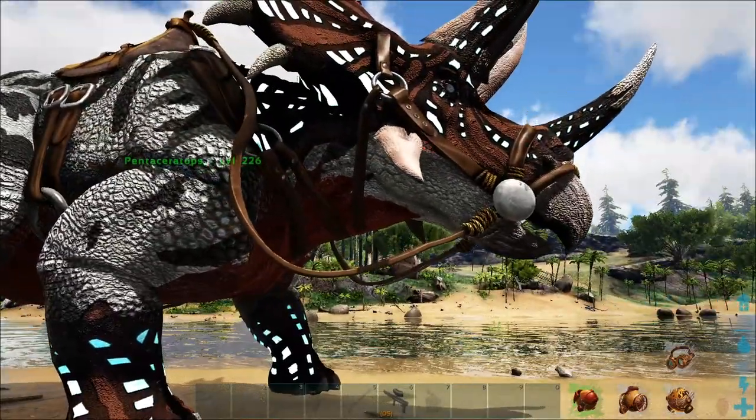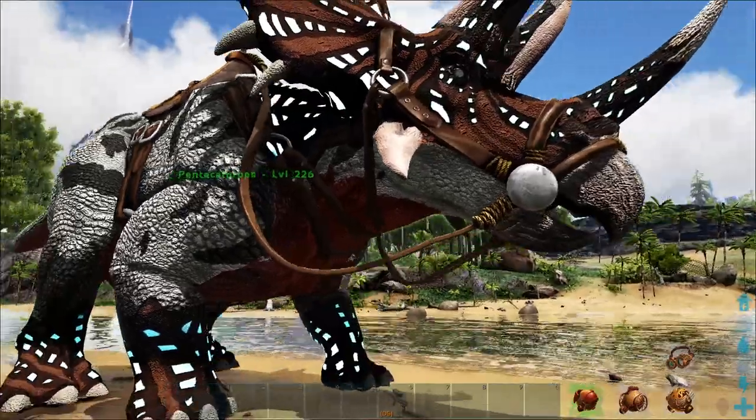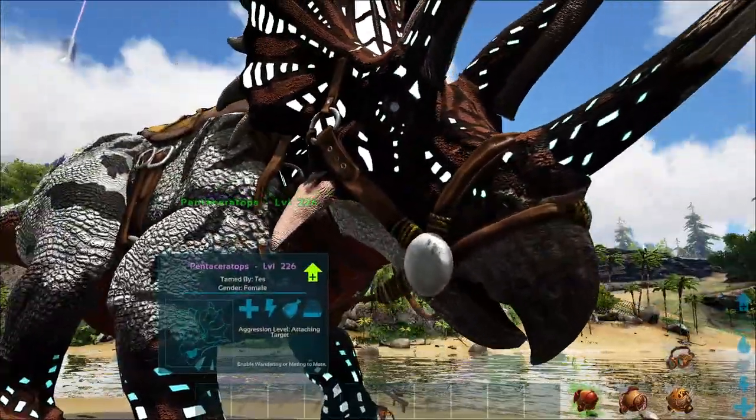Extinction is probably the only map that has easy access to all the creatures that you get apex eggs from anyway, so it's custom made for this creature.